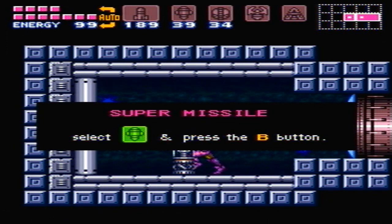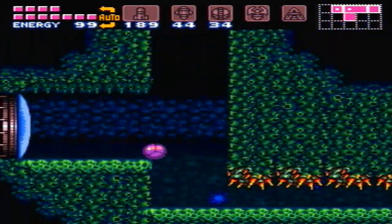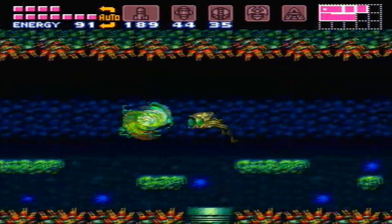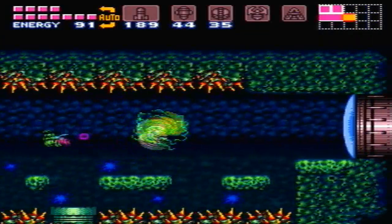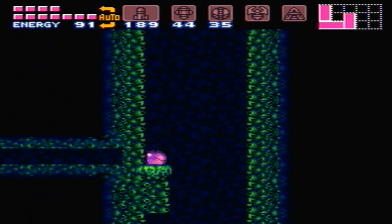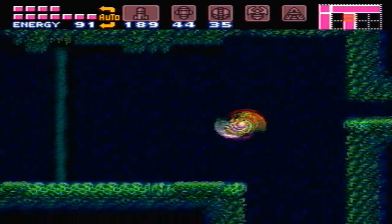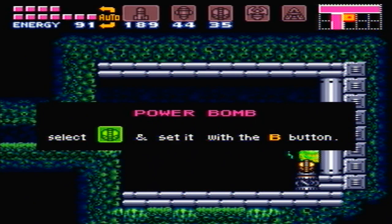There's another one of our missing super missile tanks — only one more now. I wonder how many power bomb tanks we have left. Oh, get off me. Spikes on the floor and ceiling — how kind of them. It's like that one area in Norfair, except with more annoying enemies. Now, you can use this path to head back out, but we don't want to do that because there's more stuff to get up here. Also, those weird monkey things will show you how to get up here without the space jump, and it is doable without the space jump and without the spring ball as well.